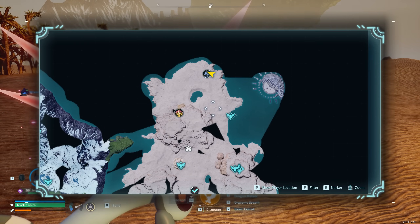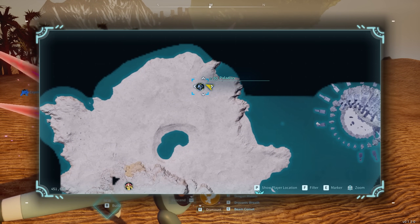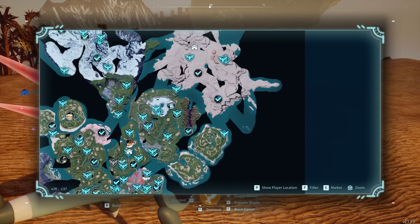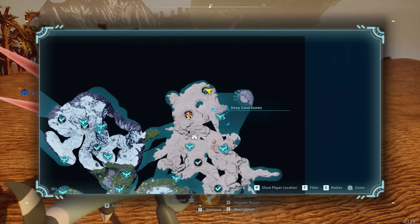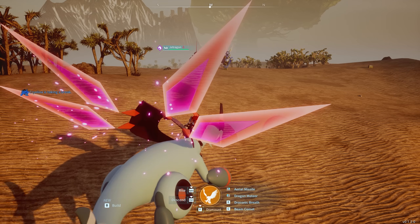The two final legendary POWs are located in the northeast part of the map, right at the top of the desert biome. Here it is on the map. The closest fast travel point is the Deep Sand Dunes, right next to the Habitat Island, so you want to come out here.